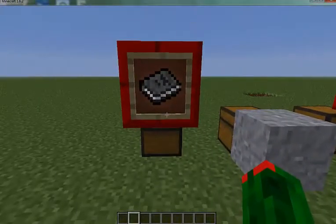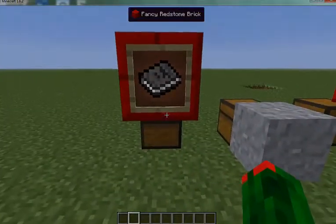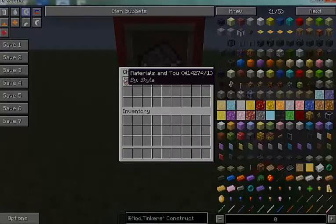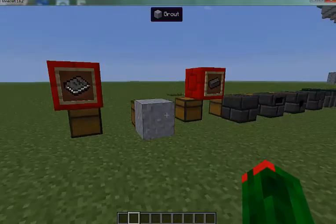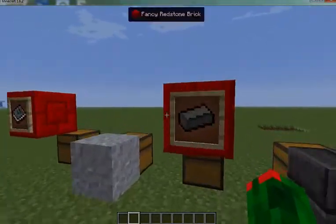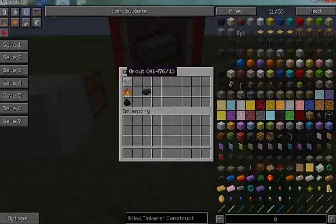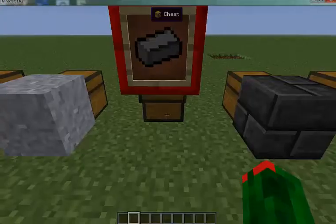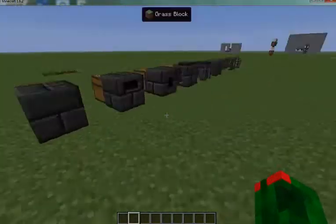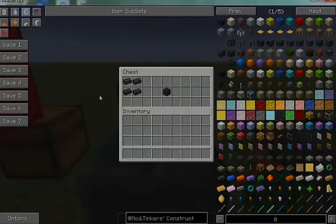Also, if you want to get the Mighty Smelting book — say you lost your auto-updated one — craft it by putting the red one in the crafting bench. Next you're going to need seared brick, which you get by smelting down a piece of grout. With seared brick you can make seared bricks block, which is just four seared bricks arranged together.